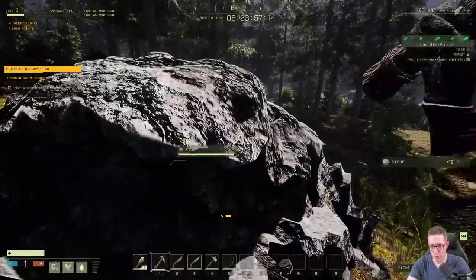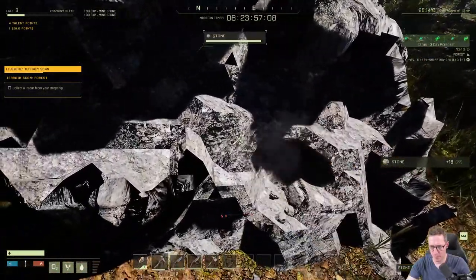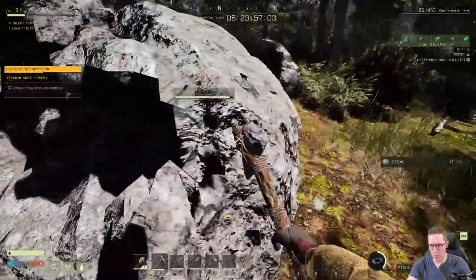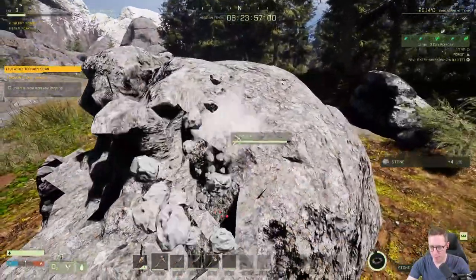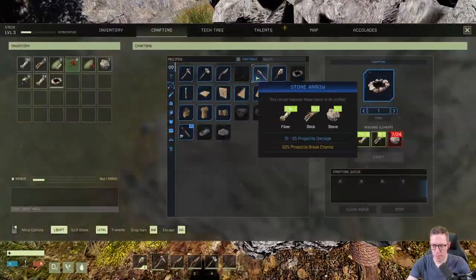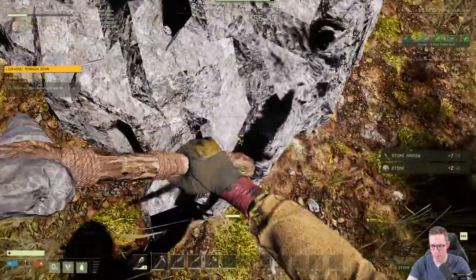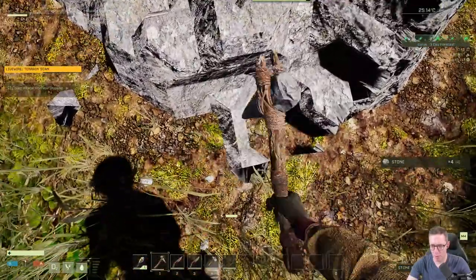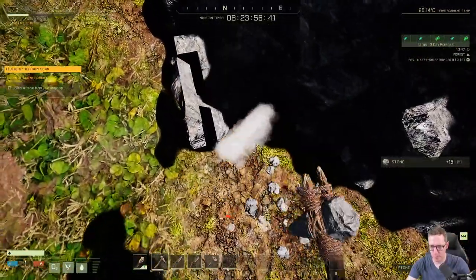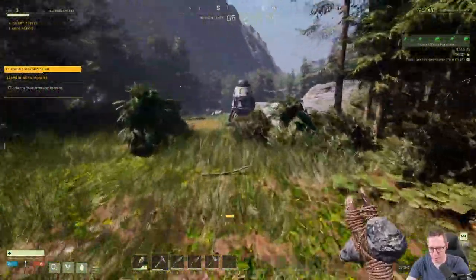We're going to craft a fire pit, all of this within the first two to three minutes of landing. We're going to craft a fire pit, get a few more arrows — we'll make seven of those. We'll keep a couple of stones spare in case we need to repair our items. We're good to go, let's go back to the ship before we go anywhere else.